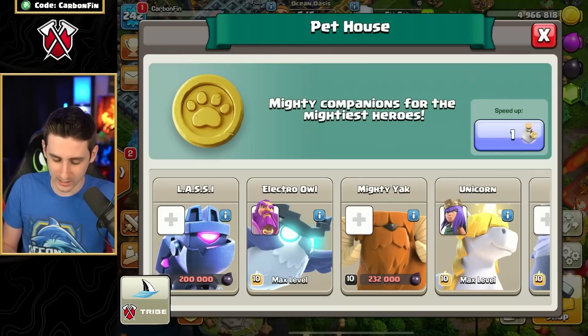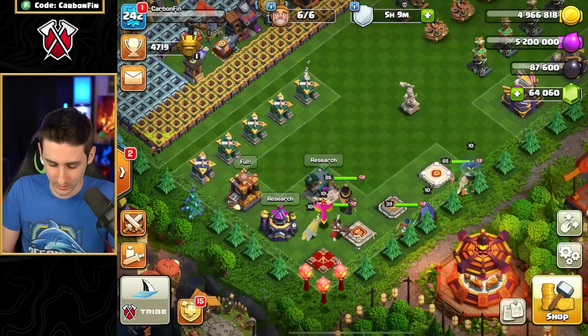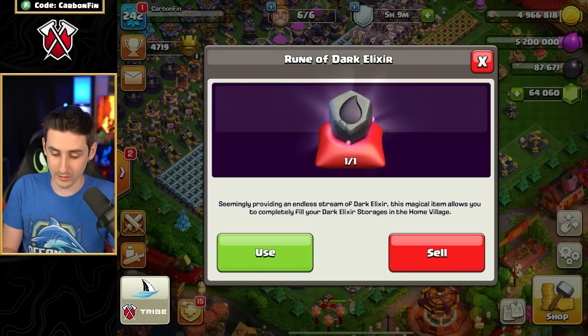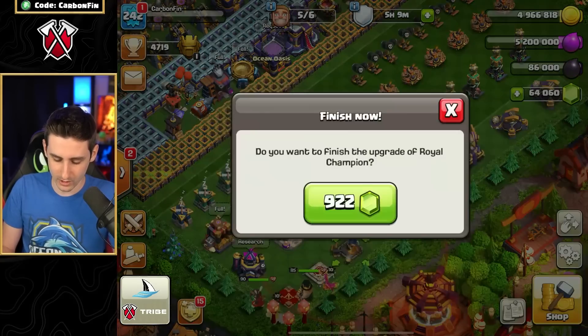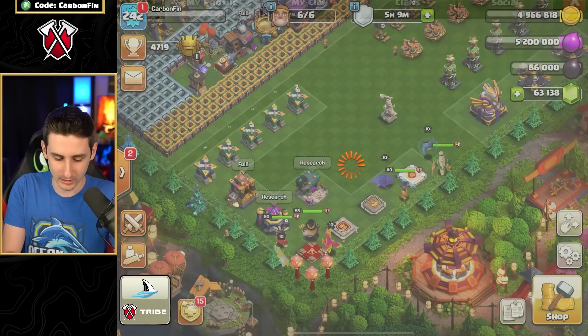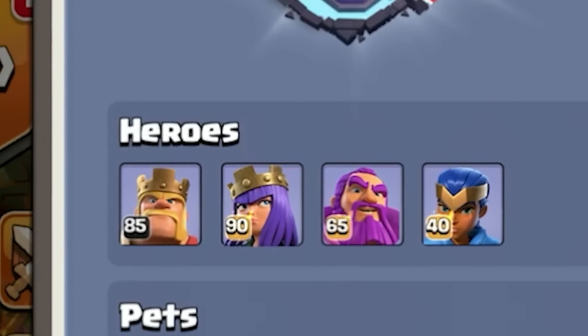I'll probably use the Yeti the most, so let's book that — learning from my mistakes. We can fill up resources, get the Warden upgraded, and then gem the Warden — that makes more sense. The pets I don't really care about, so I'm going to leave those. I'll just use my Rune of Dark Elixir and gem the Royal Champion. Now we have a max Queen, max Royal Champion, and max Warden.